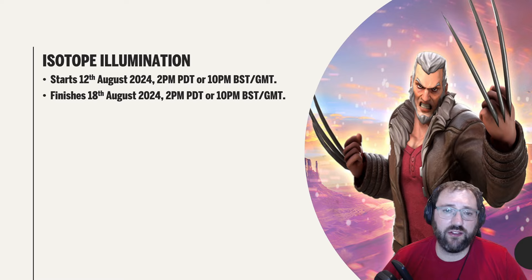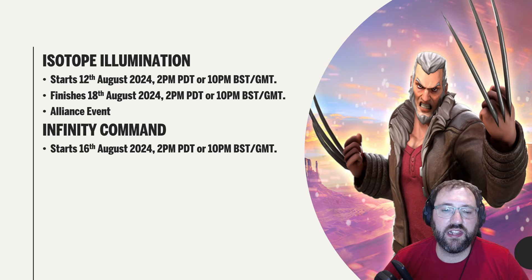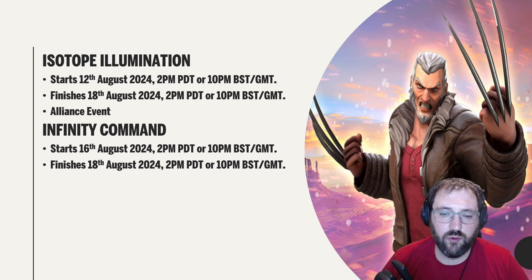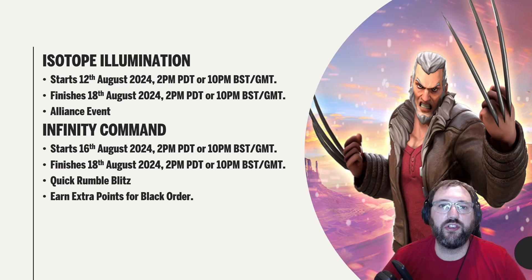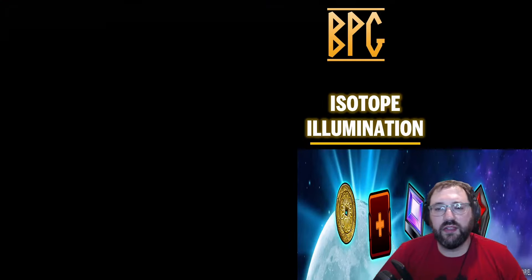We've also got the alliance event Isotope Illumination — a six-day event, finishing August 18th at 2 PM PDT / 10 PM BST. This week's Quick Rumble is Infinity Command, running from Friday August 16th to Sunday August 18th. You get extra points for winning with Black Order, so if your Black Order isn't leveled up, it'll just take a few more blitz rotations.